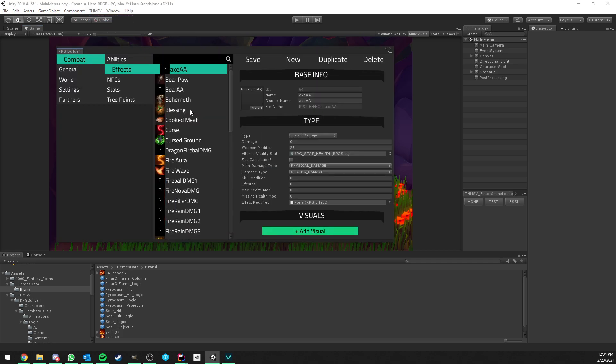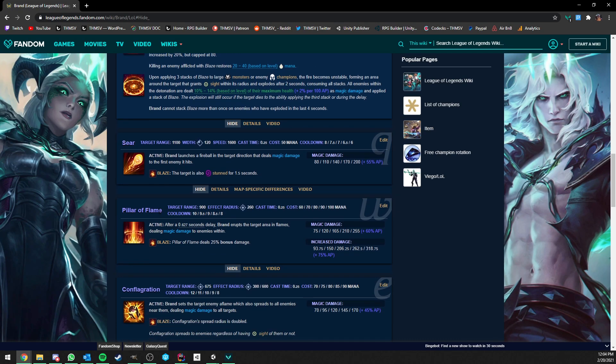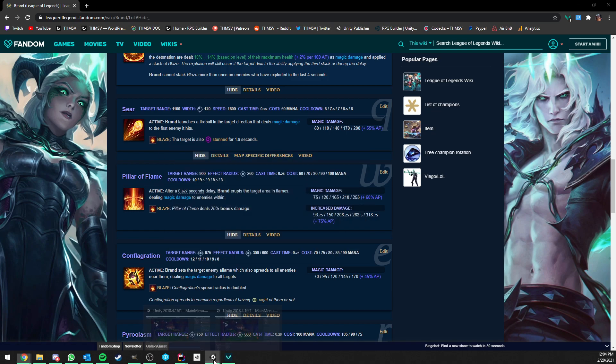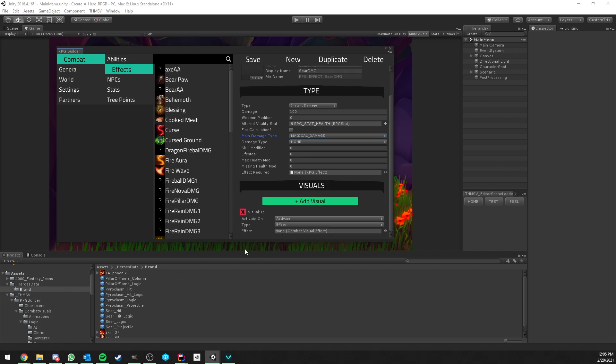We open the editor and the first thing we need to do is create some new effects. The first ability has two effects: an instant damage when the projectile hits, and a stun when the Blaze condition is met. So we create a new effect called Sear Damage. It doesn't need an icon since it's never visible in the UI — it's instant damage. The values for damage and cooldown don't matter in these videos; it's just for display. It's going to deal 1 magical damage to health. We also want to play some particles when it hits, so I'll apply the Sear Hit Logic prefab and save.